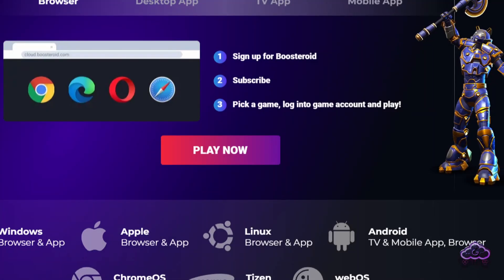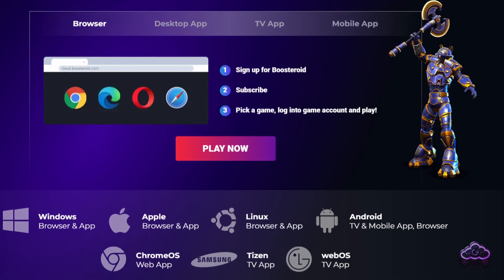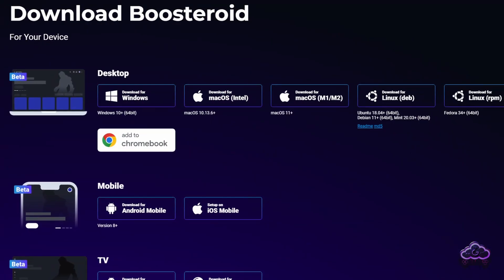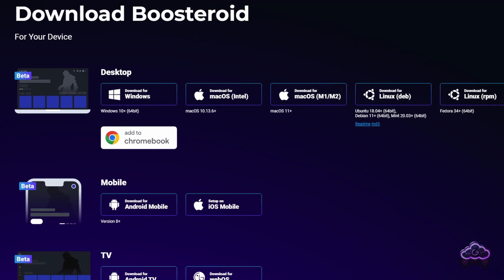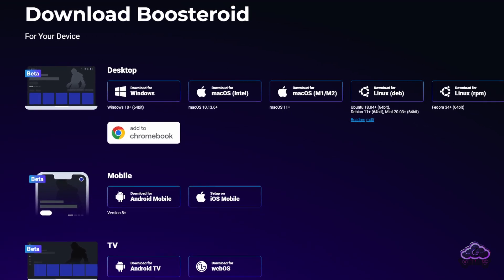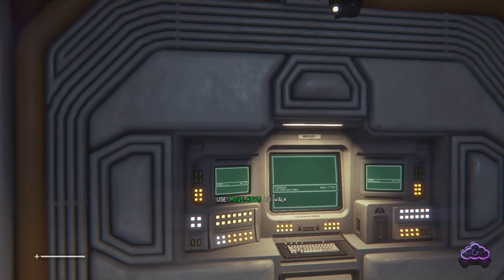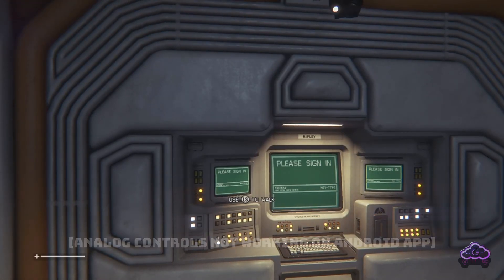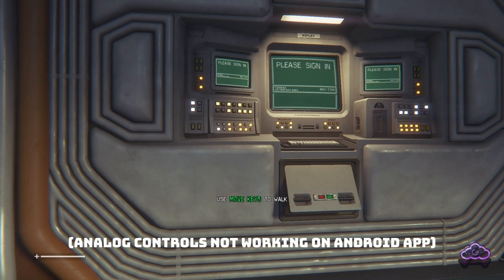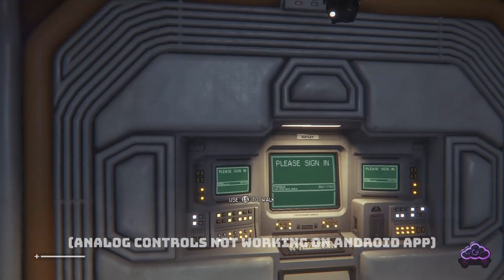Installing Boosteroid is pretty straightforward. You can play it from the browser or download one of the dedicated apps. They are available for Windows, Mac, Linux and Chromebook as far as computers go, iOS and Android for mobiles, and Android and WebOS for TVs. In my experience, both the desktop and TV OS work well, but unfortunately I had quite a few issues with the Android mobile app. Luckily I was able to work around those issues by just using the web browser version.